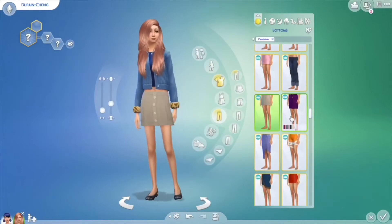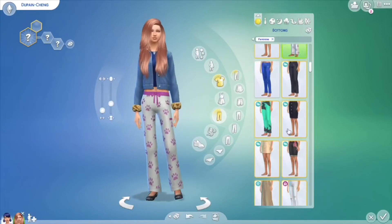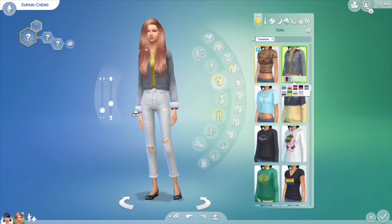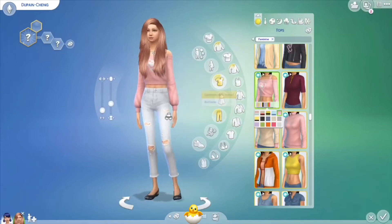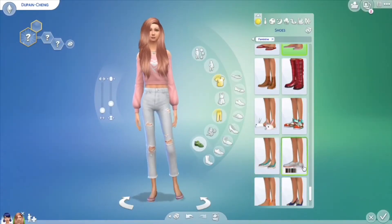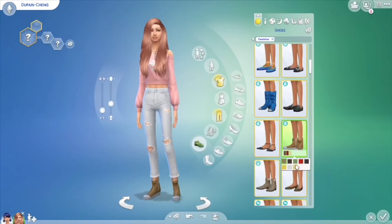Right now we're just going to go choose her outfit. By the way, the necklace is kind of like a miraculous, because she might get a miraculous — so we're just going to pretend that's a miraculous. Her favorite color is probably going to be pink, kind of like the opposite of Marinette's, because Marinette's favorite color is blue.